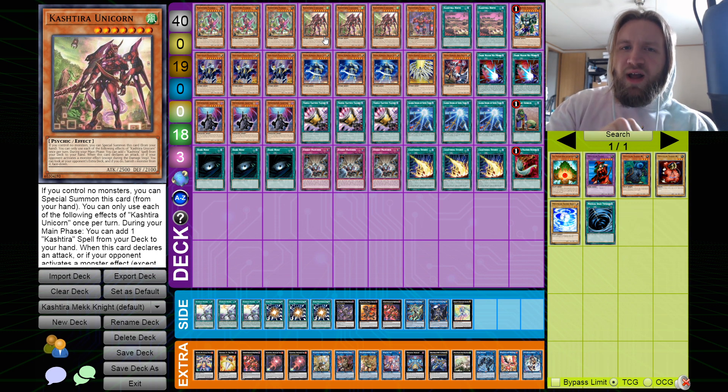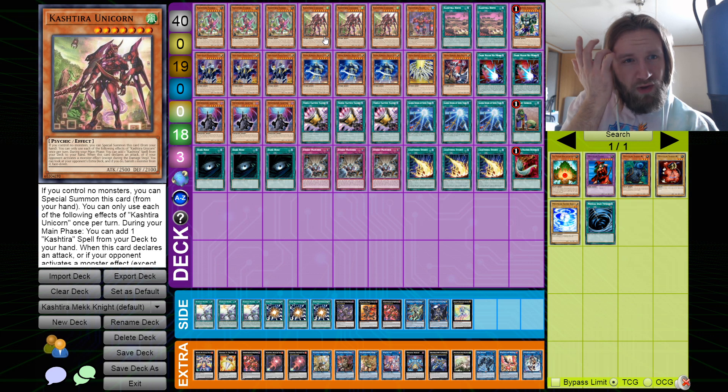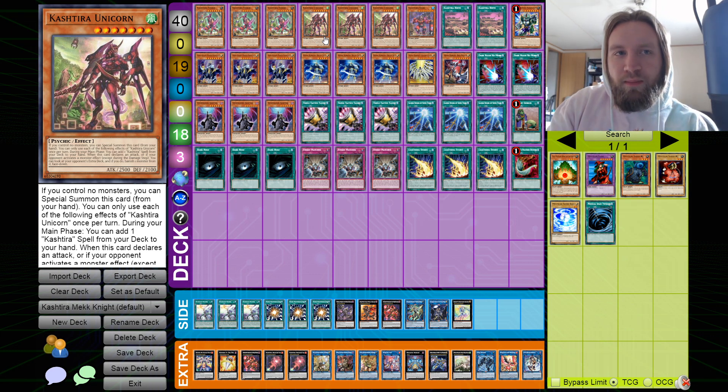The problem is that hand traps can't be set in the spell-trap zone to make the Mekk-Knights live, so the board breakers feel a little better. But if you open like three board breakers and two combo pieces, use two board breakers to break their board and then combo with your two pieces, that last board breaker isn't going to do anything until the full rotation of turns — whereas if it was a hand trap, it could trade with something.